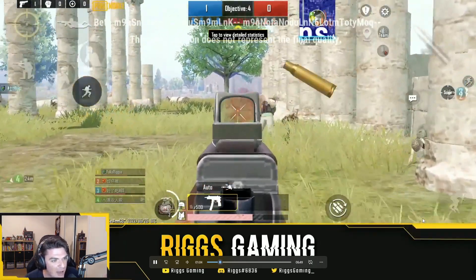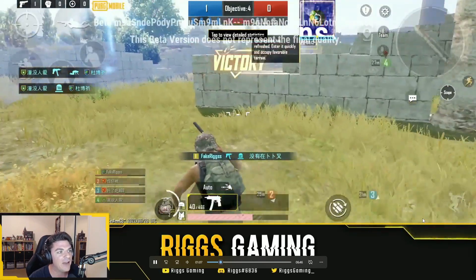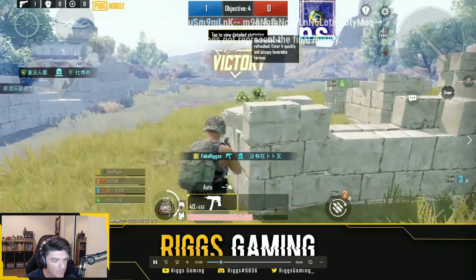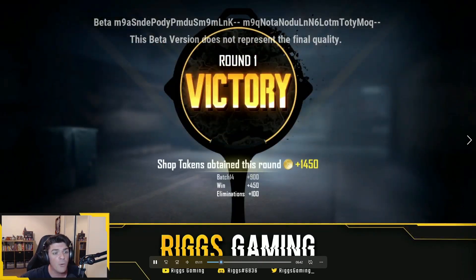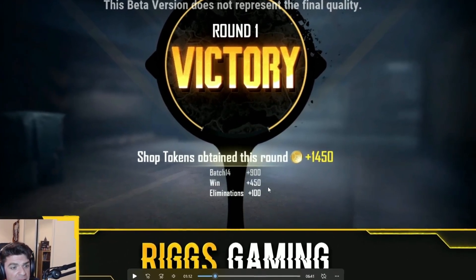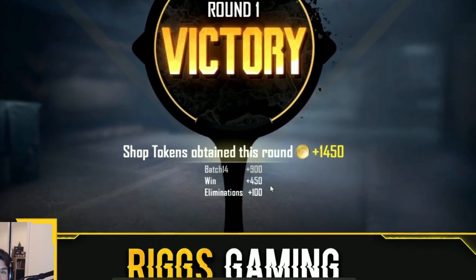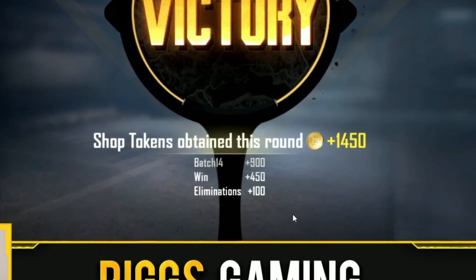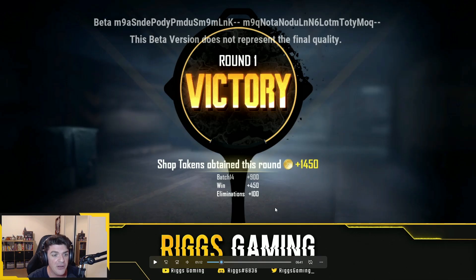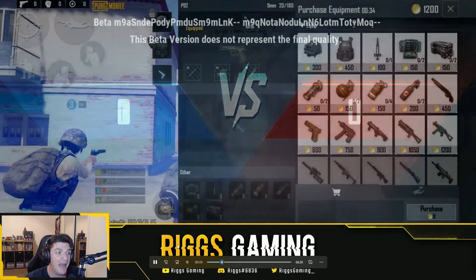We catch this dude out in the open. Boom. We go ahead and take the very first victory. Basically you have to kill everybody on the enemy team before the match ends. Some of them go really quick, some will go much longer. So you can see right here the coin breakdown. Just by default you're going to get 900. If you get the win, you get an additional 450 coins, and then 100 coins per kill. So we got 1,450 coins, which is going to get us a much better loadout on the next match.